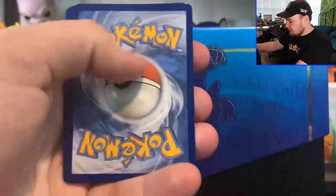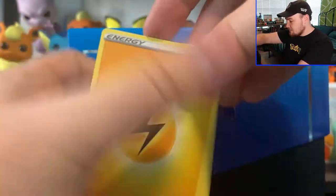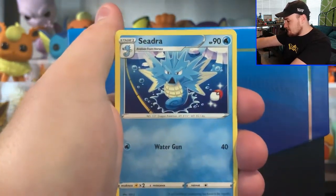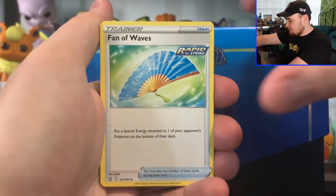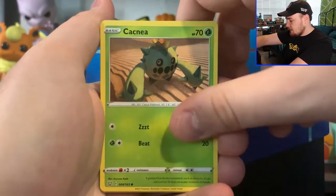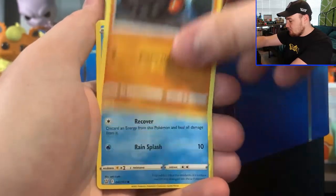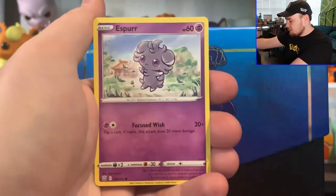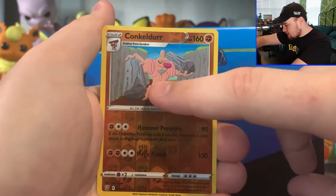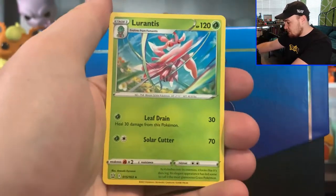First pack, Green Co card. The Rapid Strike versus Single Strike boxes don't really matter because it comes with the same stuff, just different colors. Lightning Energy, Seedra, Fan of Waves, Doddler, Cacnea, Spoink, Roly Coly, Frillish, Esper, we got a Reverse Rare Cacadur — I probably messed up that name, I apologize — and then Lorantis.